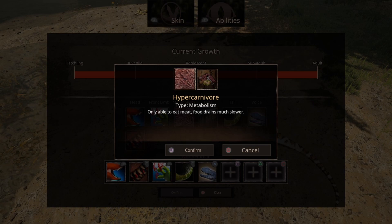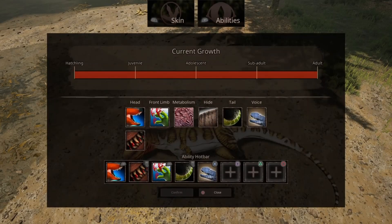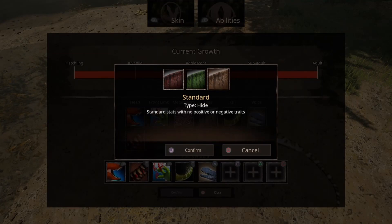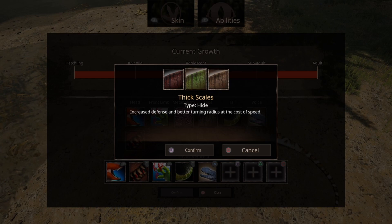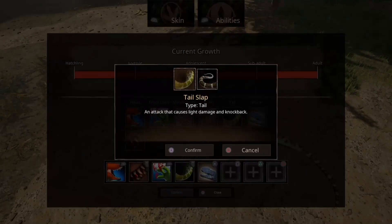Gritting teeth has a pretty decent two-minute cooldown. Then there's the claw swipe — a claw attack that causes low damage and bleed, another bleed attack. This doesn't do bleed on its own, but if you stack the bleeding bite with the gritting teeth and then the front limb attack, you're really doing a lot of bleed to the enemy. Then you have Hyper Carnivore — only able to eat meat, food drain much slower. Then Duelist — can eat meat, bones, fruit, and nuts, but has faster food drain.